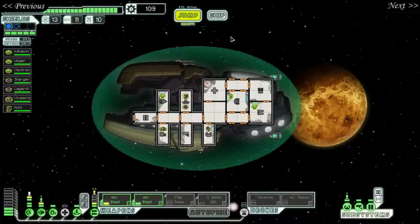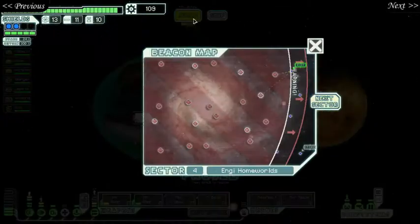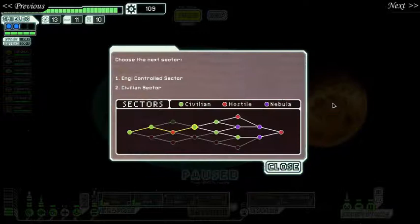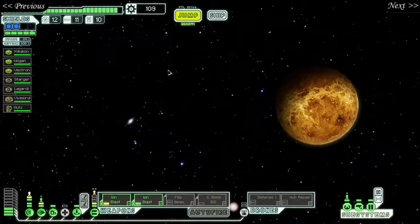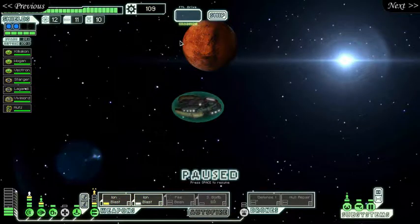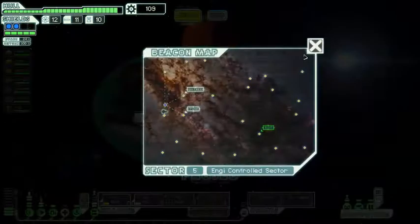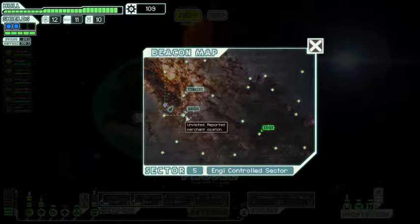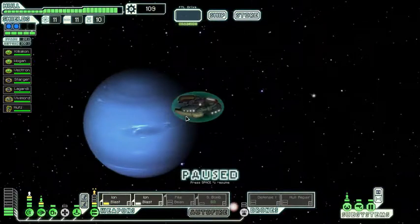Hello everyone and welcome back to another episode of Let's Play Faster Than Light! When we last left off we were jumping to the Engie control sector, as unanimously agreed by you, the loyal subscribers. And here we are! We have arrived in Engie space. The fall of the Federation has brought tough times for these robotic lifeforms, but they're usually willing to help. We have a store straight off the bat, which is great news, so we shall be going straight to said store.